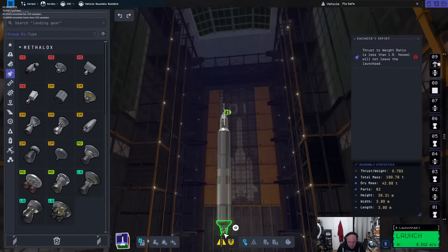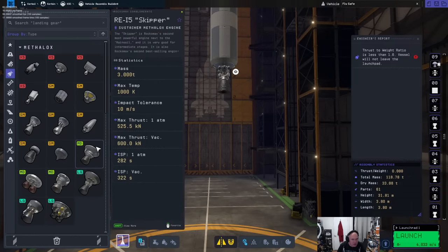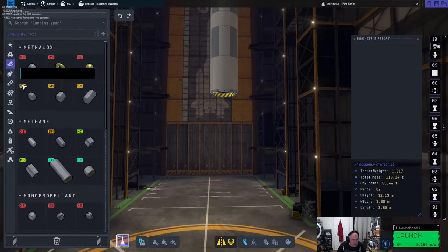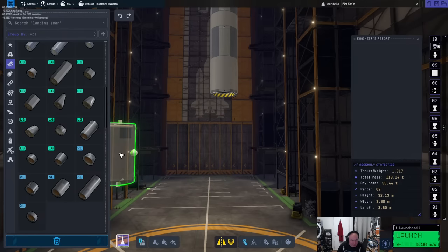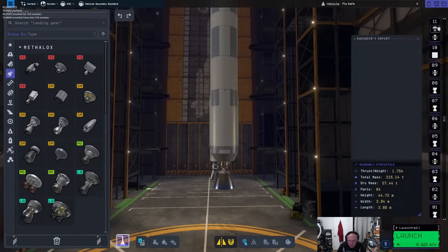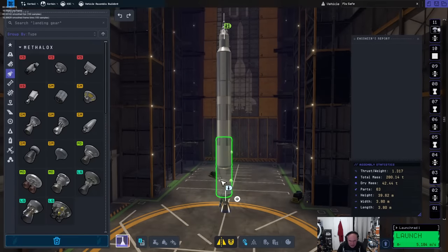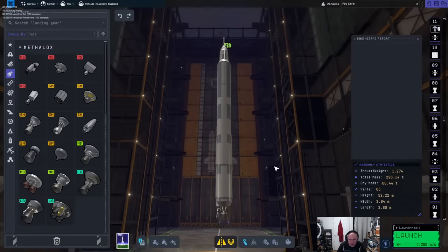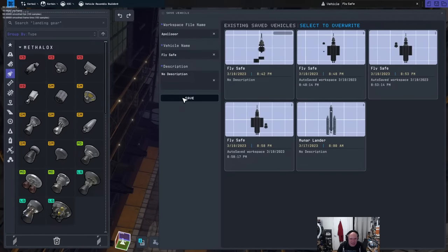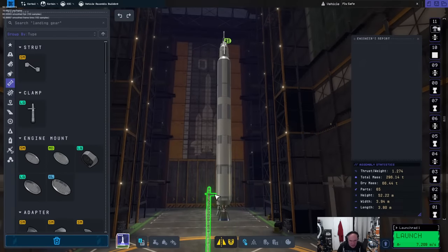There is a bit of relearning going on here — things I would normally do are not the same as I would do them this time. We'll put the big boosty stage on here. This gives a thrust-to-weight ratio of 1.76. Let's extend this stage a bit — 1.274 — it's a bit bigger and taller than I'd like, but let's give it a go. Save. We'll probably need some launch clamps because this is getting pretty big.